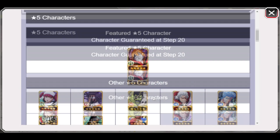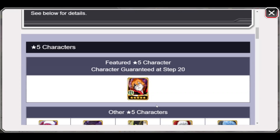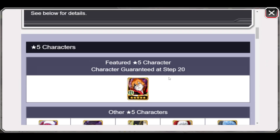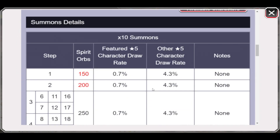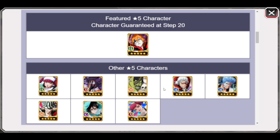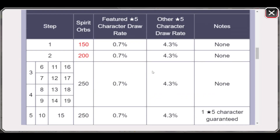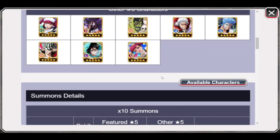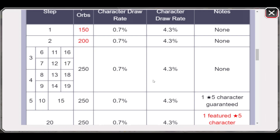Maybe it's worth it if you're aiming for Hardwick Ichigo dupes, because you'd have to be super unlucky to not pull any Hardwick Ichigo before step 20. If you reach step 20, that's a guaranteed character. If you need like three more dupes or want to make Hardwick Ichigo five out of five, this is definitely your chance, even though he's a premium character.